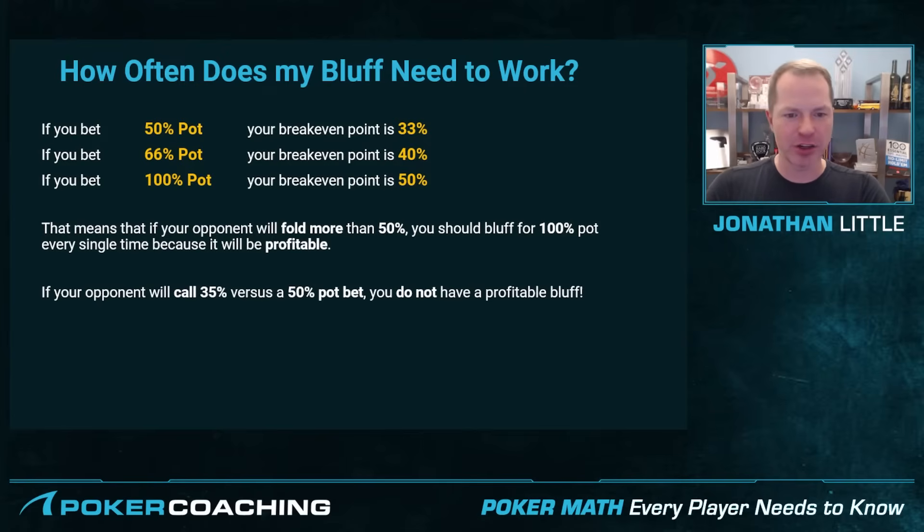That said, if your opponent will call 35% of the time against a smaller 50% pot bet, it is not profitable. Say you know your opponent is going to call any river bet a total of 40% of the time. In that case, you want to bluff as small as you possibly can, because if you bluff 50% pot and they're folding 60% you're immediately profiting. But if you bet 66% or 100%, that's going to be an unprofitable bluff. So always consider how the bet size you are using will impact your opponent's calling range, because it may sometimes impact it a lot or maybe not so much depending on their tendencies. This is always something to keep in mind on the river.